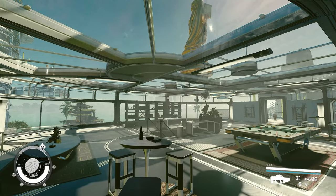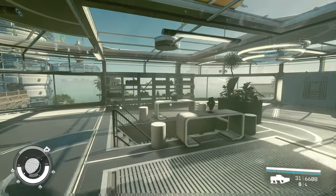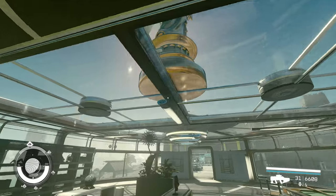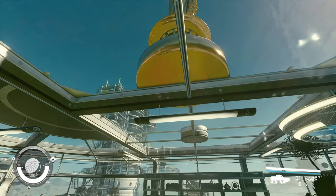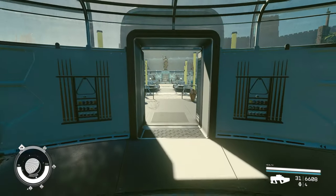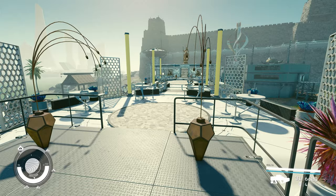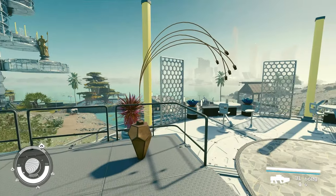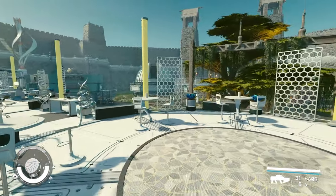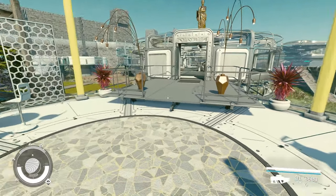Upstairs, what we have is a lounge area with a pool table, some decorations, a library, and a big statue at the top. This might be a structural hazard, but I think everything is working just fine. And as we go out, this is the nice part — I wanted to kind of make this outdoor sitting area. I like this a lot. So a lot of sitting areas in here — this is the circle one.